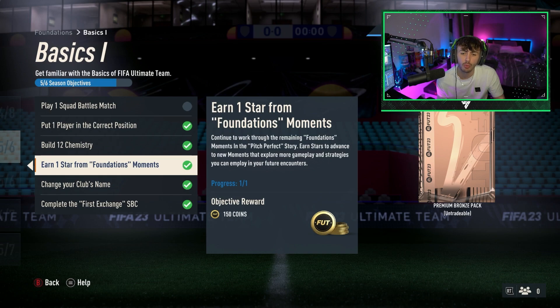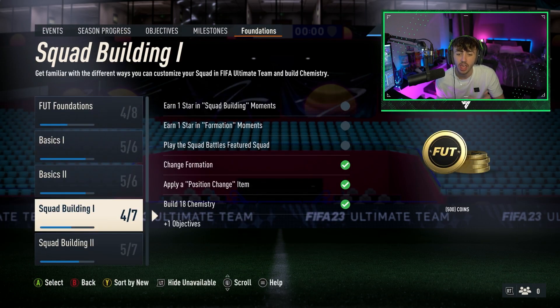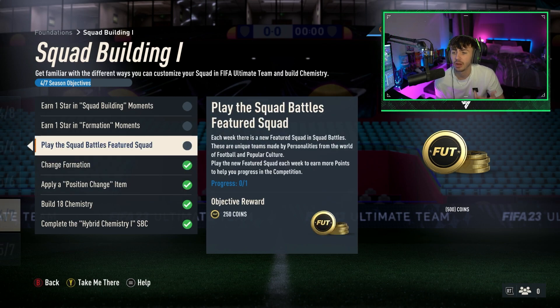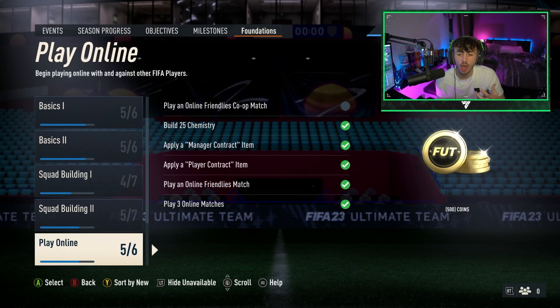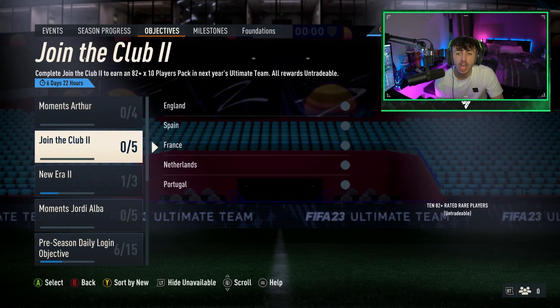Going through the basics: earn one star from Foundation Moments — so completing those moments not only earns stars for packs, it also gives you another 150 coins. Basic two gives another 150 coins just by buying one player from the transfer market. Apply a position change item — that won't apply in EA FC 24 since we don't have position modifiers. Then play Squad Battles against the featured squad: game modes have been shortened so it's a very fast way to earn another 250 coins in about six minutes of game time. You can earn up to 5k just going through these Foundation objectives.